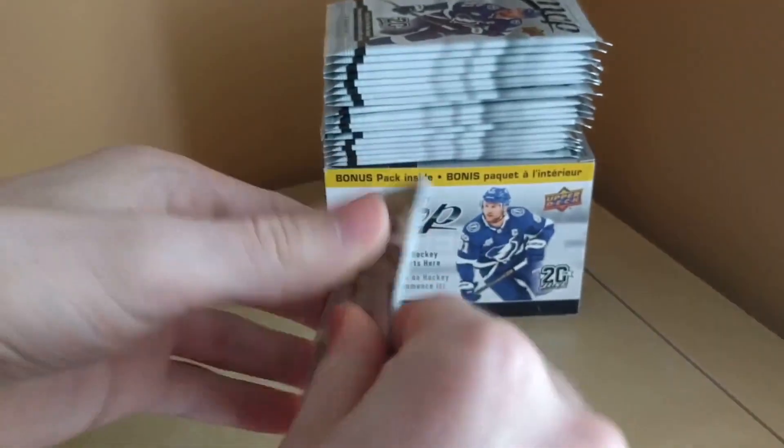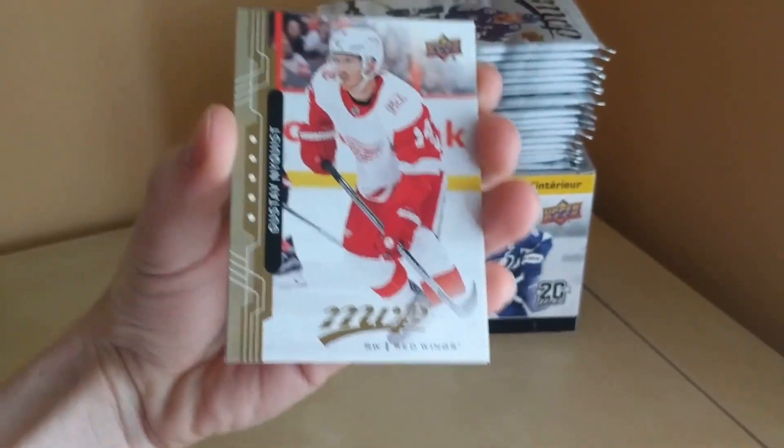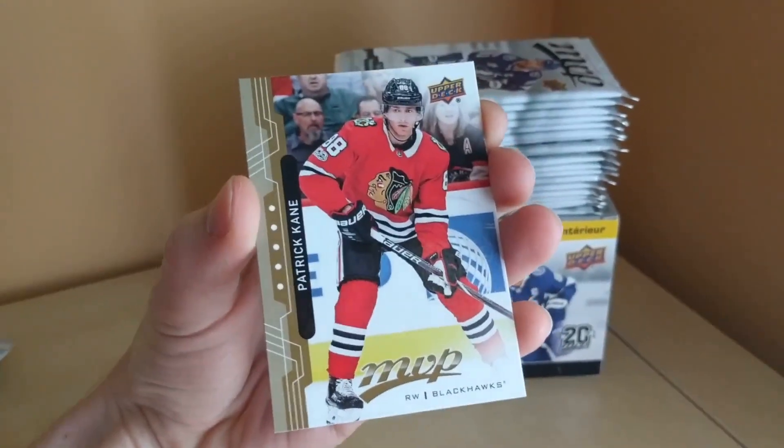Let's jump into pack number two. We've got Alexander Steen, Gustav Nyquist, Daniel Sedin — retired — Nicholas Backstrom and Patrick Kane.